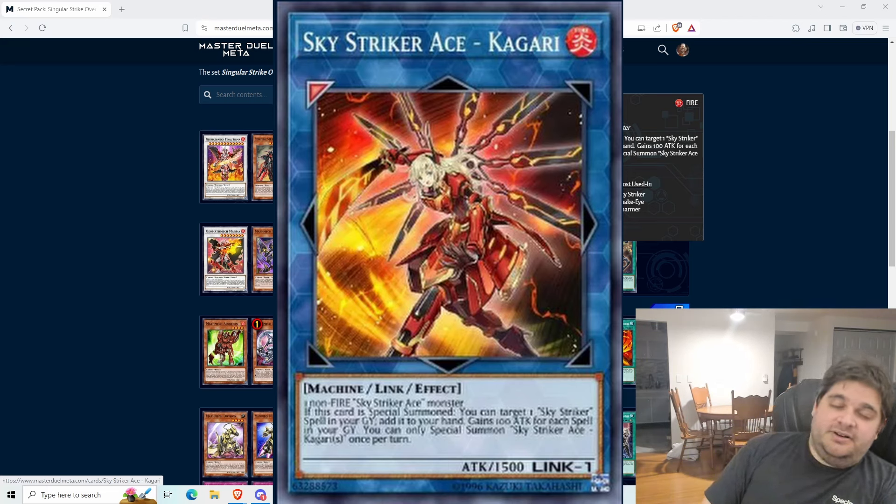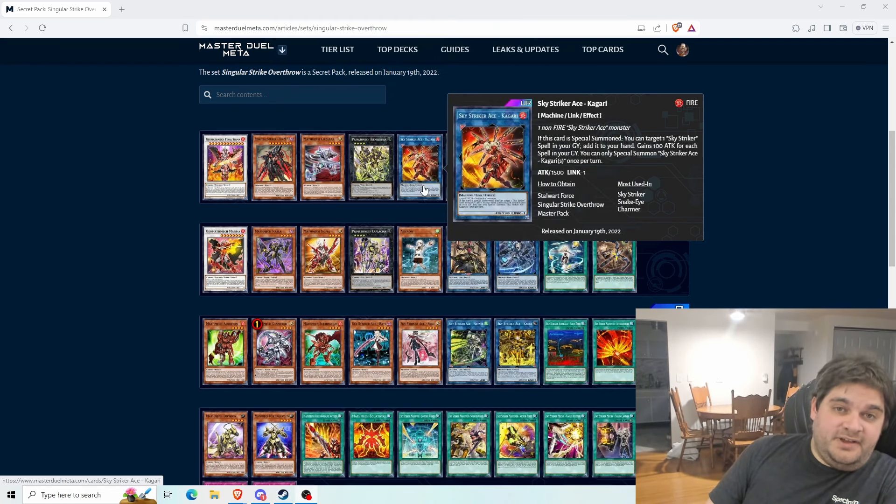Kigari can usually get up to a decent amount of attack points — if you can get her up to 2,300, that's pretty good. This is a card you want to see three of, so the fact that we don't have her yet is a big detriment. I don't think Konami is going to hold back on this card for long. I do think Kigari is going to come to the game as a UR, so Sky Strikers will be a very expensive deck — about as expensive as Heroes, with multiple URs across multiple boxes.